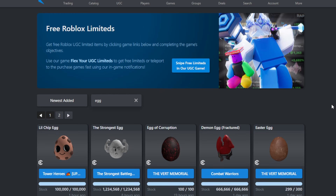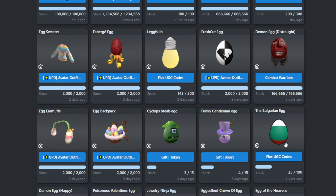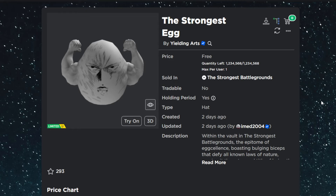If we head over to Rolymons and go to the free limited page and search 'egg,' there are a bunch of free limited eggs waiting to come out for the day of the hunt. For example, the Strongest Egg is available in The Strongest Battlegrounds — one of the games in the hunt — with 1,234,568 stock. Developers are adding these eggs as an additional reward for players who go after badges in their game.